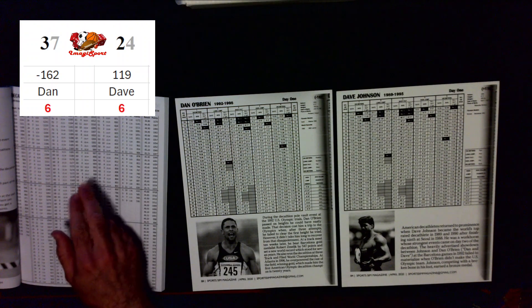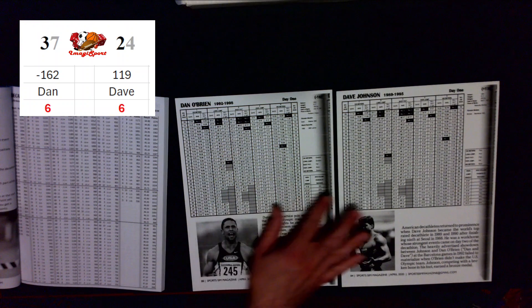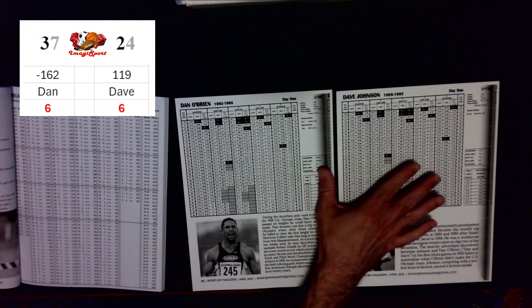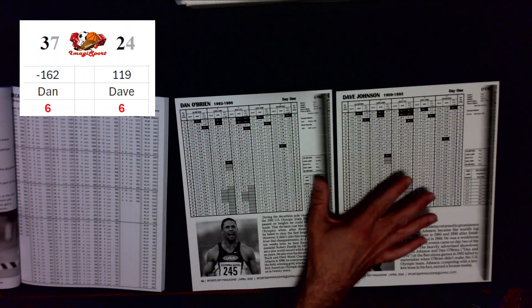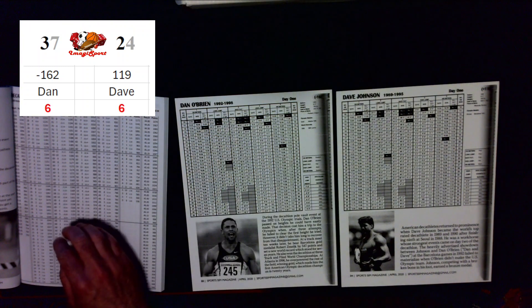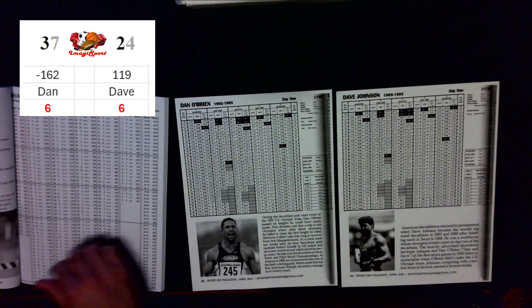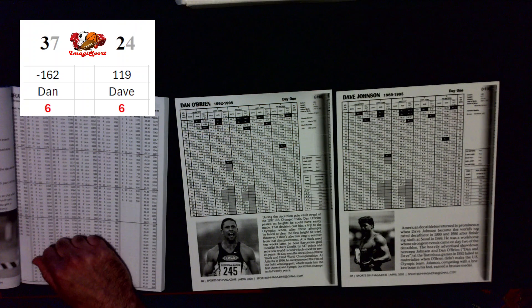Dan's handicap is a minus 162, while Dave's handicap is a plus 119. On the card, it tells you how well they perform in each event, ranging from poor to excellent. Just looking at those qualities on both sides of the card, Dan has the advantage in a lot of the events, so the handicaps are going to be pretty accurate here.